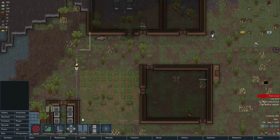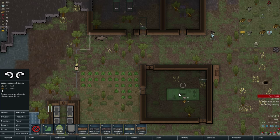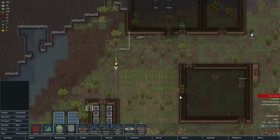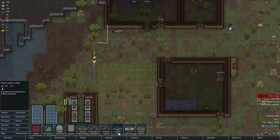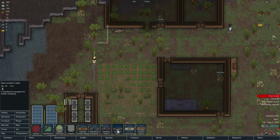Now that we've got this thing open here, let's start getting some of our production stuff up and running. We need a research bench. Let's figure out where to put that. We need a cook stove, and that's probably all we need right at this particular moment. Maybe a tailor's bench and a smithing bench.